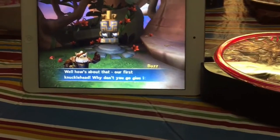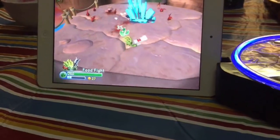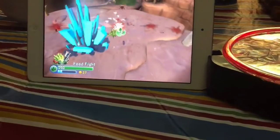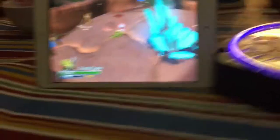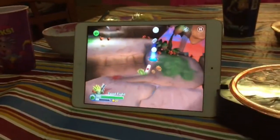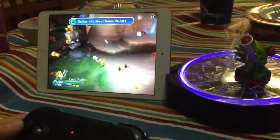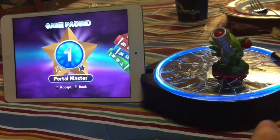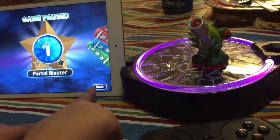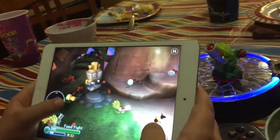Let's get going. Our first knucklehead — why don't you go give it a look-see? Crossing another enemy pit. I'm just going to go ahead and defeat these bad guys. I actually do not have a trap master, so I cannot break this. But let's go ahead and get going. What I'm actually going to show you guys — to be able to switch from the controller to the touchscreen, what you want to do is hold down the pause button until that red light goes off, and then on the screen it's going to say back. Click back. And now you are on touchscreen.